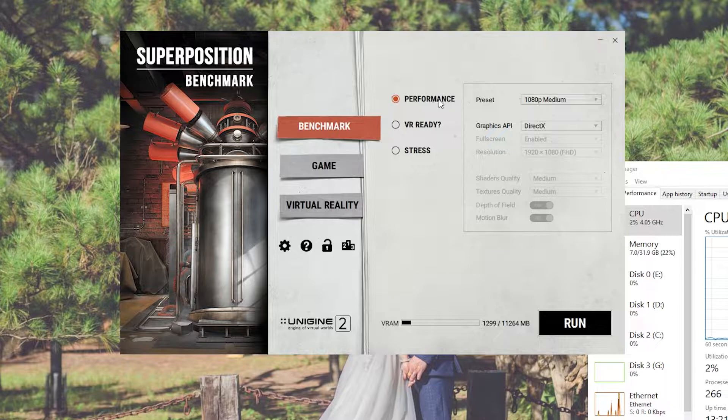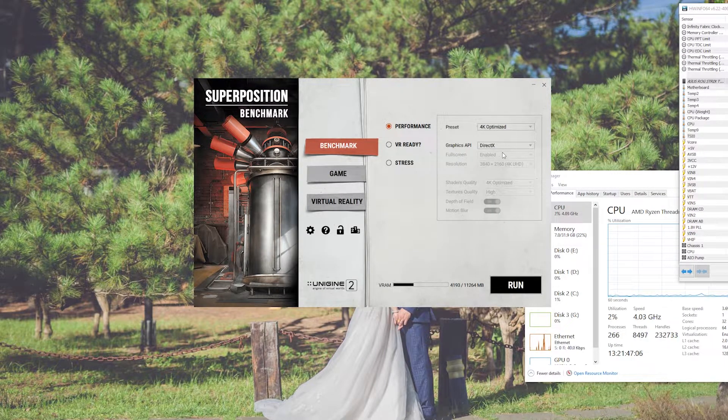I'm going to put it on performance mode and check how well it handles 4K, because everybody wants to game in 4K. So we're setting it to 4K optimized. I currently have the free version and I'll have the download link in the description. Now, if you're looking strictly for a gaming PC, I wouldn't suggest throwing a Threadripper in there, but you can always pair a 2080 Ti for better optimization for gaming or video editing.